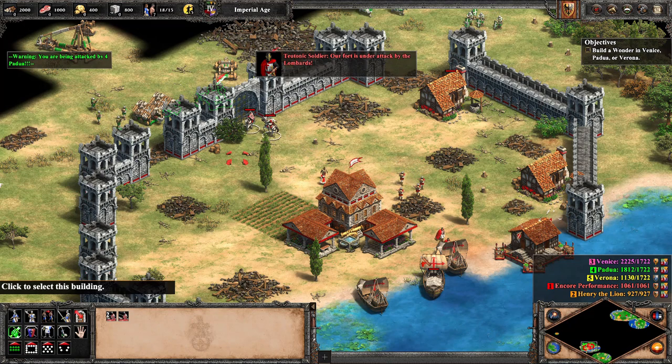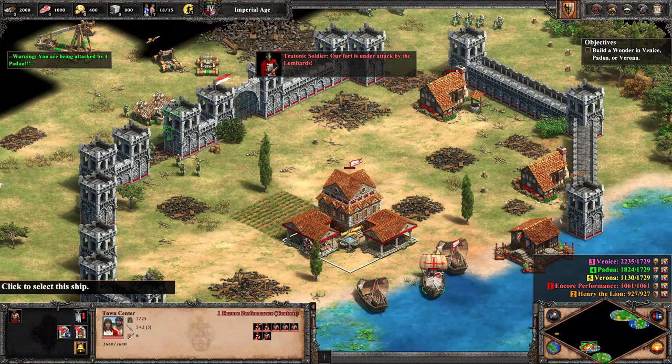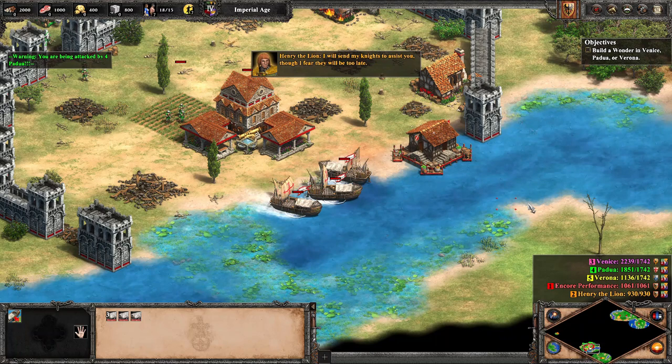We leave four villagers to the south but bring everybody else north, merely to unload the troops, then sail back down to the bottom with our fleet where they'll hide in this little river. We construct a few castles just in time for the first attack to arrive.